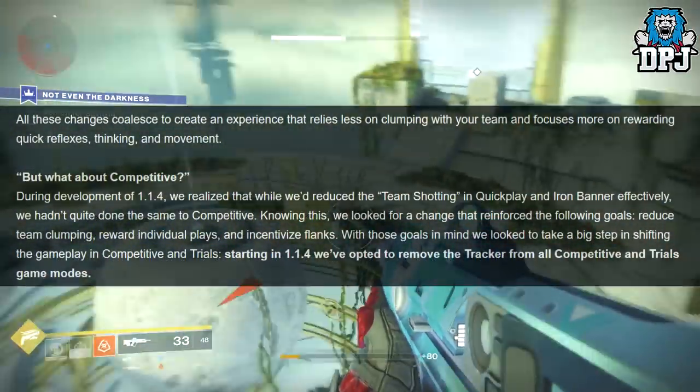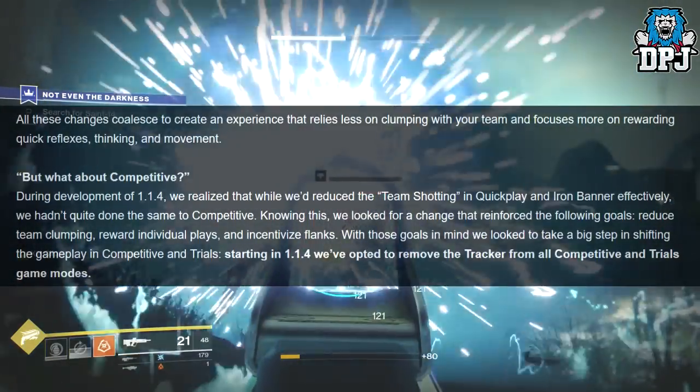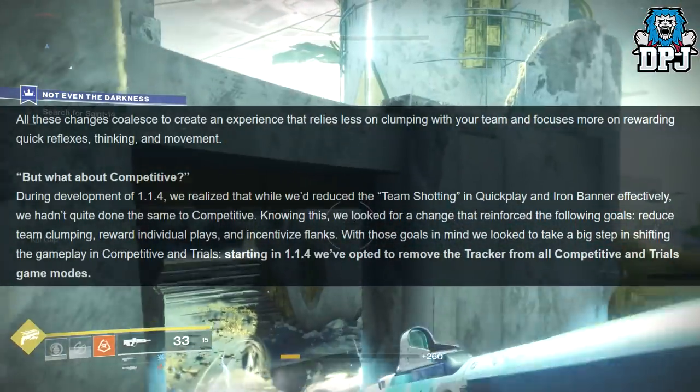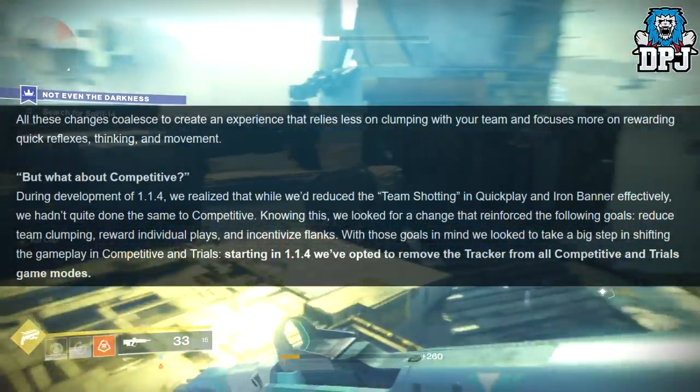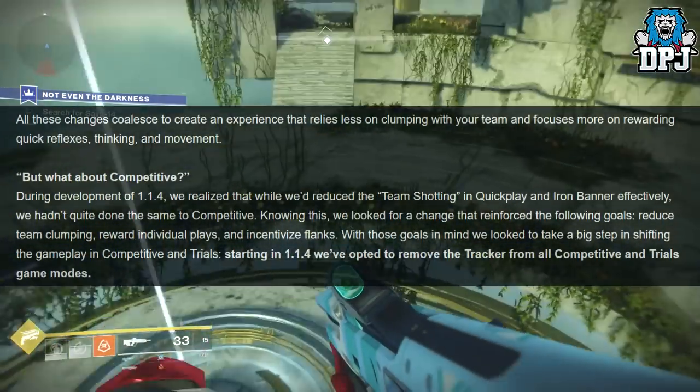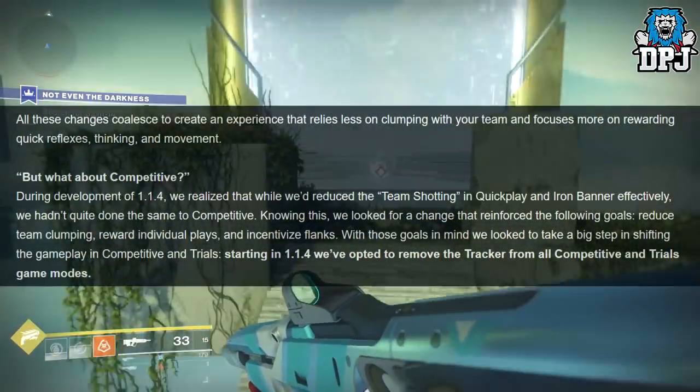All these changes correlate to creating an experience that relies less on clumping with your team and focuses more on rewarding quick reflexes, thinking and movement. But what about competitive? During development of 1.1.4, they realized that while they reduced team shotting in Quick Play and Iron Banner effectively, they hadn't quite done the same for competitive.